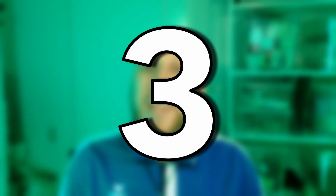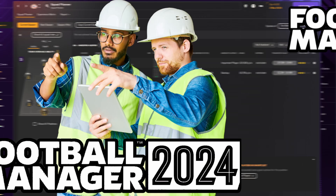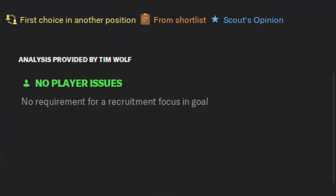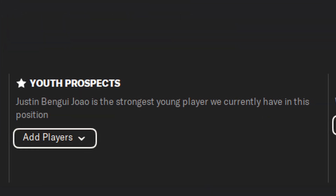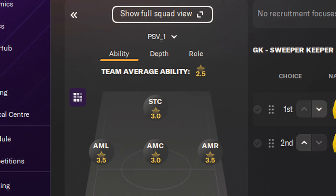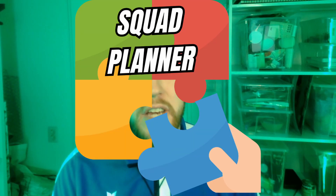Now for change number three, and this time we're going to the squad planner. This somewhat lackluster addition in FM23 has been expanded upon in this year's game. The bottom of the screen now gives more information and functionality — it shows you all the issues for the selected position that your backroom staff thinks you might have, the ability to add your youth prospects that suit this position, and you can add shortlists to players that suit this position. The squad view on the left now shows you the average ability for each position, the squad depth in each position, and the currently selected roles for each position in your current tactic. This all makes it feel like a more well-rounded feature that I'm looking to use in FM24.